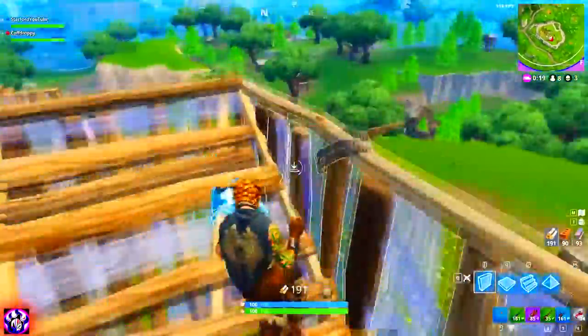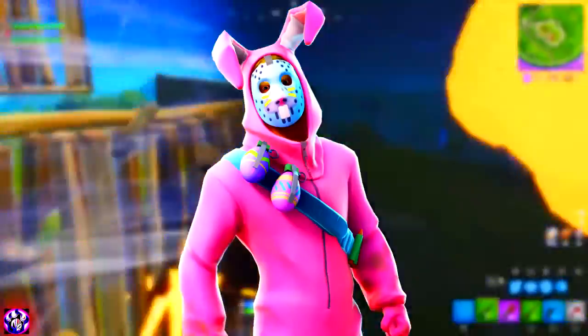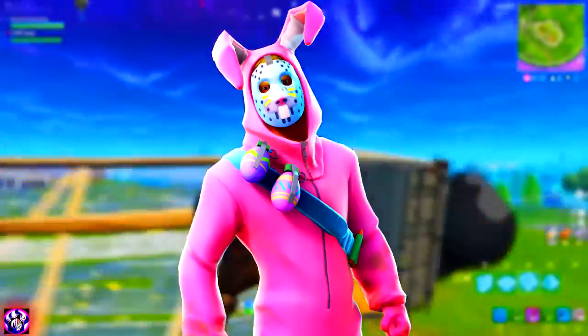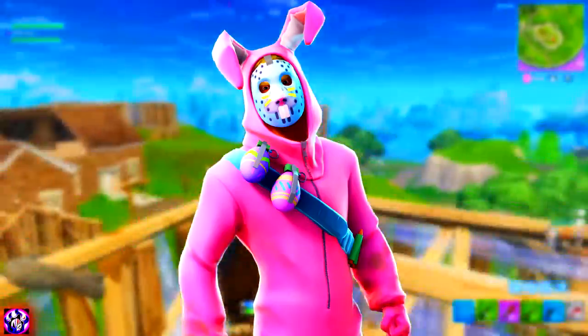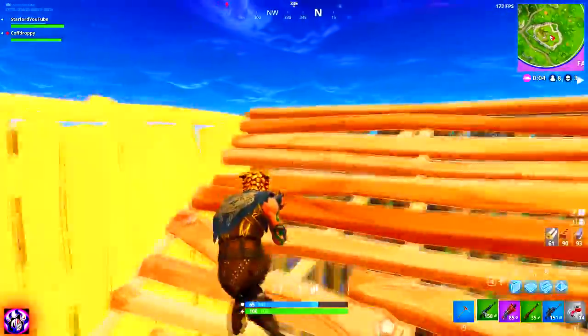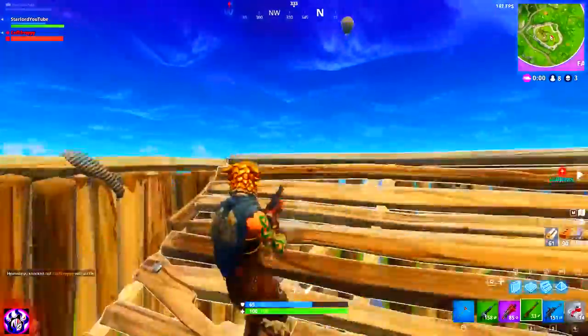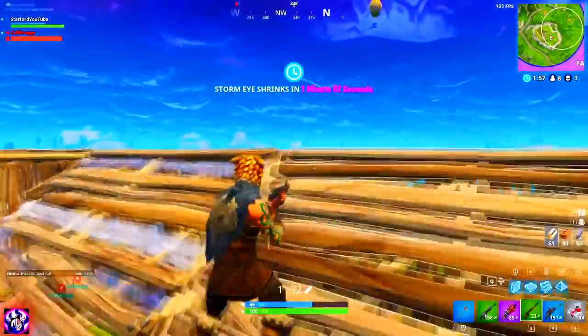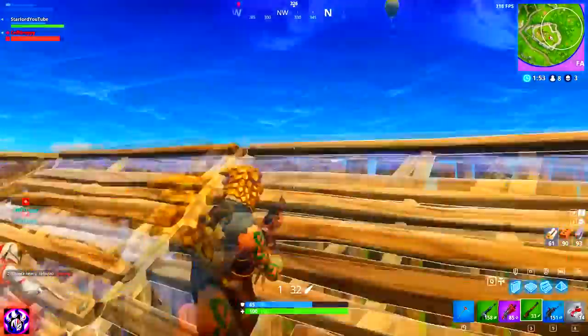There's also a brand new skin called Rabbit Raider on screen right now. It's a guy in a pink rabbit costume with what looks like a Michael Myers kind of mask. It looks seriously cool — I definitely want it. I wish I hadn't bought the Cuddle Team Leader because this one is basically pink like it, but I'm definitely going to buy it.